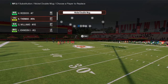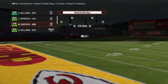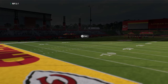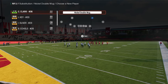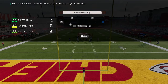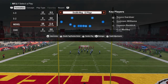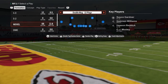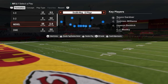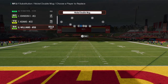In this defense, we're going to be changing the package. The substitution menu is kind of bugged out, but you want to go through and sub out, then sub back in whoever you want wherever you want. It's a bit annoying, but that's what you have to do. Sub everybody out, sub everybody back in to wherever you want them, then go to packages and select the free safety inside or strong safety inside package. This tells the game you're putting a safety at your slot corner position.